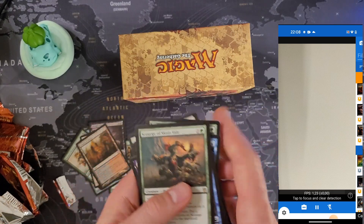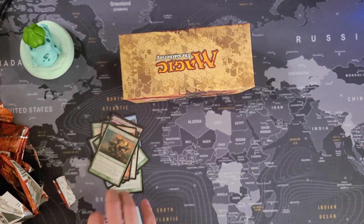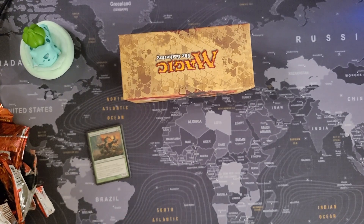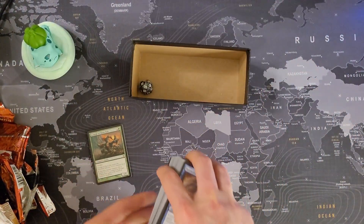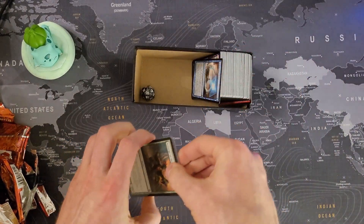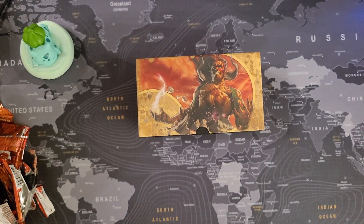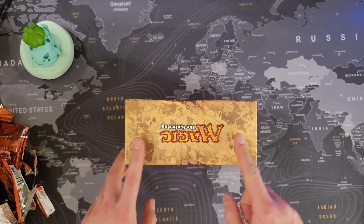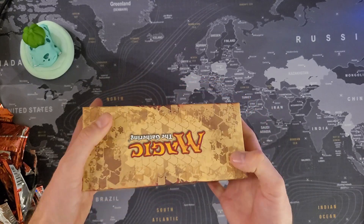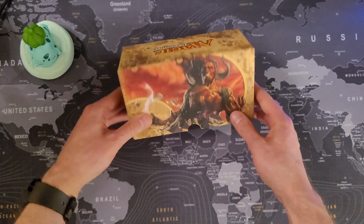And we got Scourge of Skola Vale as our last rare — also nothing. All three fat packs were a horrible, horrible investment. I mainly bought it for the box, I guess — I paid 40 bucks for this hardcover box to put in my collection. I probably would have gotten it cheaper separately, but it was fun. Actually, no — it wasn't fun at all.